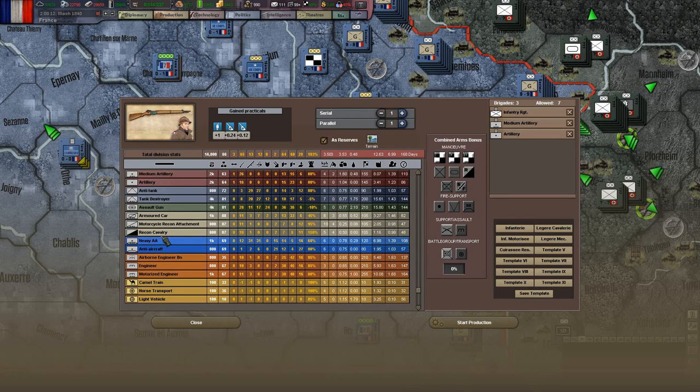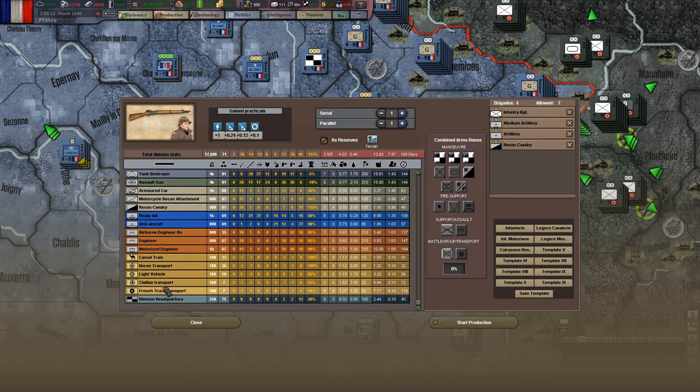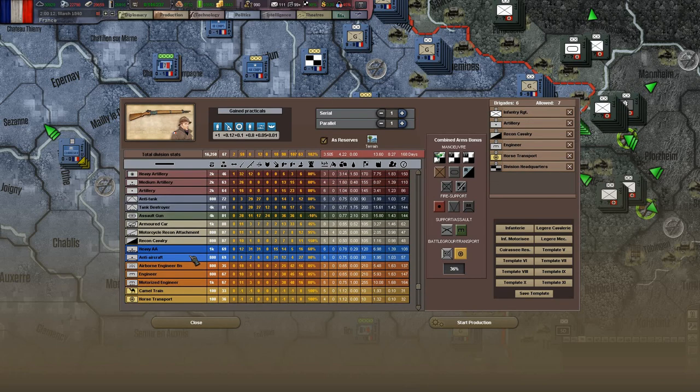I'm a big proponent of anti-tank, and I think I'm showing you what the French divisions looked like when I started this campaign - and they're not good. On paper, this division will do a job - 86 soft attack is great, it'll be very good against infantry. But it's not IC effective, and the anti-tank ability isn't great. So if this comes up against a single tank division, it just won't cut the mustard.